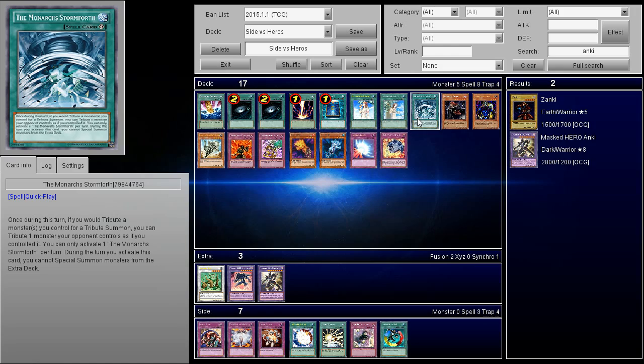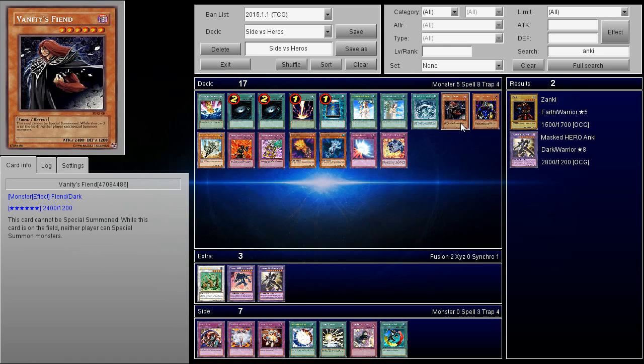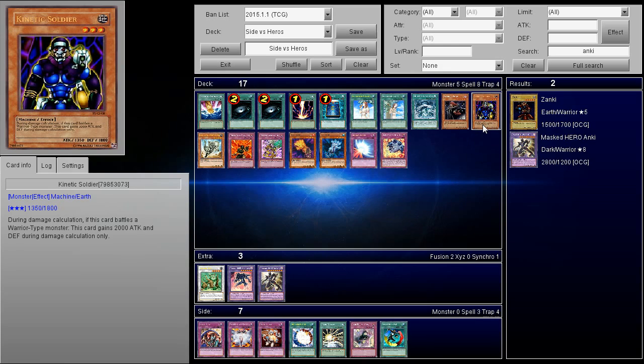Monarch Stormforth is a card some people main deck or side deck, alongside Vanity's Emptiness or Majesty's Fiend. If you summon Majesty's Fiend against Heroes, most Hero builds from the OCG run very few traps — maybe just Solemn Warning, Compulsory Evacuation Device, Torrential Tribute, or Bottomless Trap Hole. They don't have too many traps, so if you get Majesty's Fiend out successfully, you can just beat them down because all their cards are Mass Changes and they need to special summon to do anything.